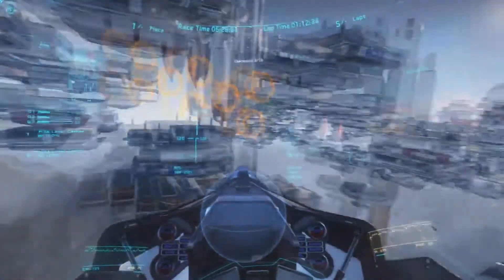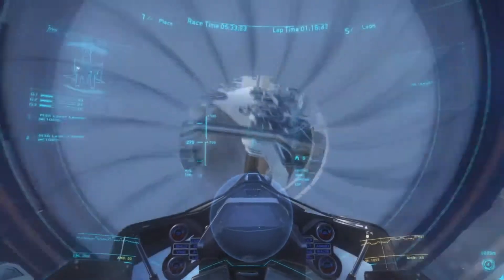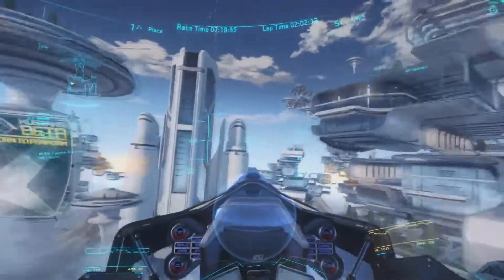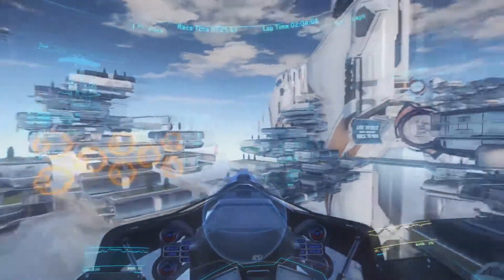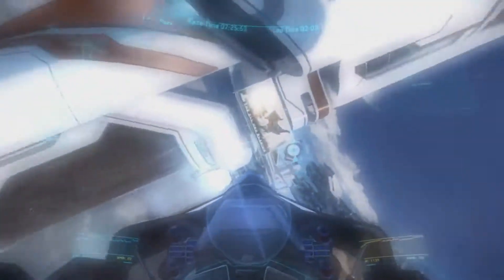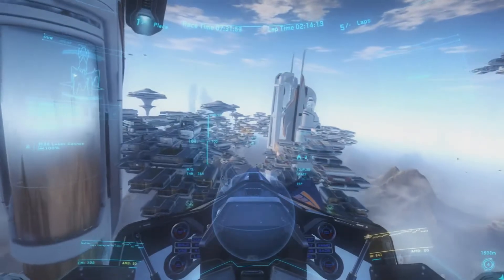So basically if you're turning, Com-stab will slow the ship down to keep the turning acceleration from being greater than the safety threshold. Let's compare that to what it looks like with Com-stab off. As you can see, I slid a lot more and I actually had to use my thrusters to make sure that I didn't crash into the wall.